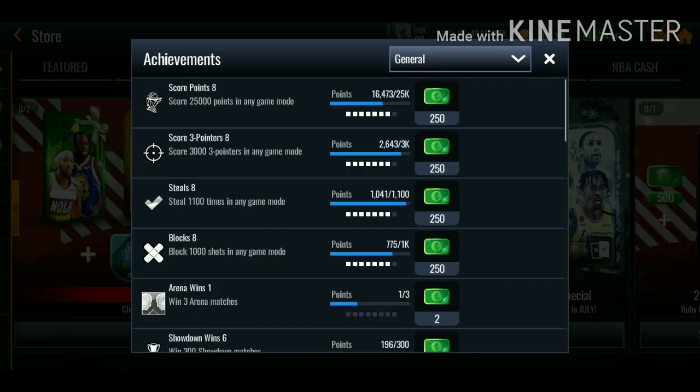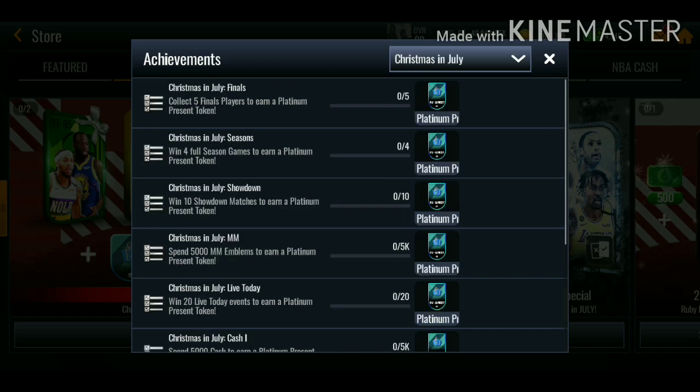There's nothing else on the store to claim, so let's go over to the achievements now. You need five finals players to get a token. You need to win four full season games, win 10 showdown matches, spend 5000 money master emblems, and also win 20 live today events. The season mode — that one's easy, you just play four matches. Win 10 showdown matches — that's easy as well.